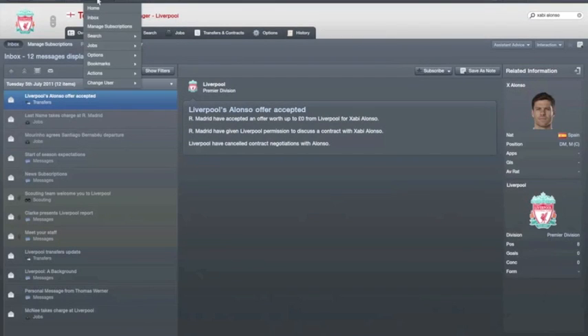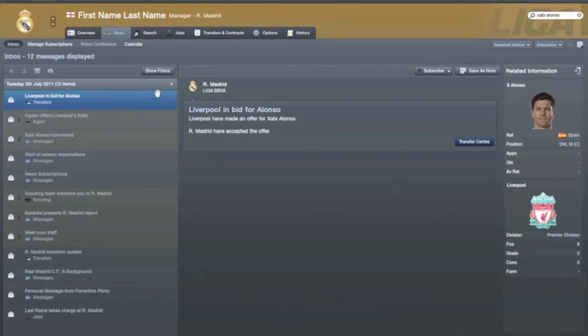So we're going to go and change the user to Real Madrid, and what you want to do is go and find the player that you want. In this case, I'm going for Angel Di Maria.